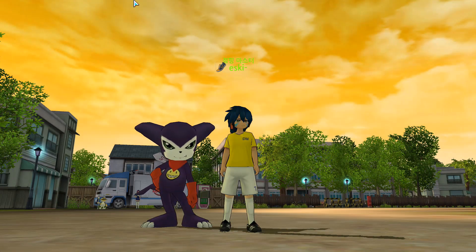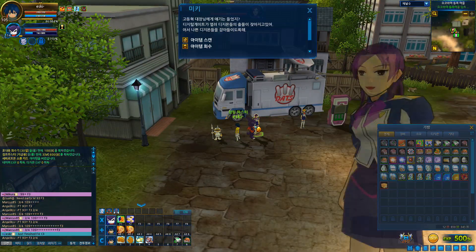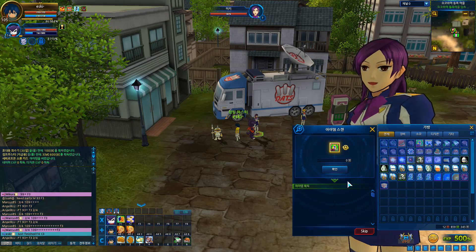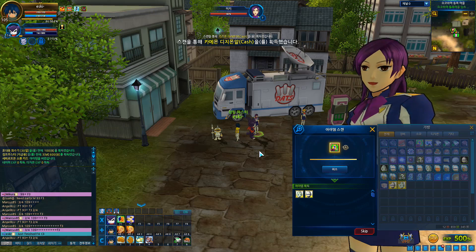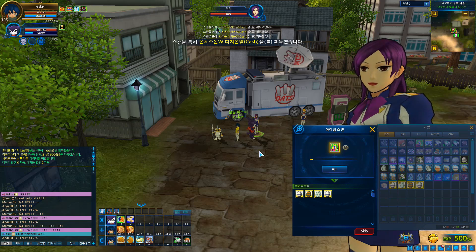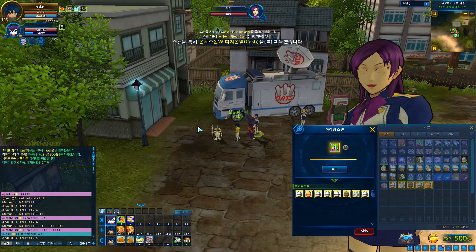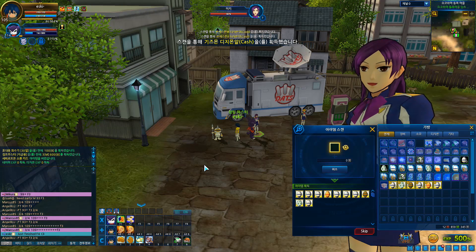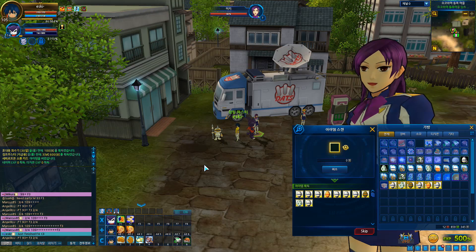Yo guys, what's up, welcome to this video. Today we're gonna scan the 10x which we got from finishing the quests in Mesa 4. Let's see what we get — I have absolutely no idea what we're about to get because I have no English patch installed, which is pretty bad. I guess this is Pontius Mon Wyatt or whatever. I'm gonna be right back, I totally forgot I actually wanted to install my English patch.